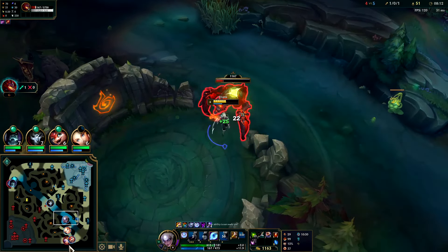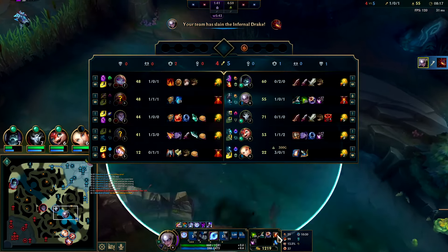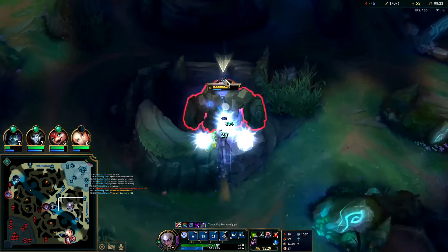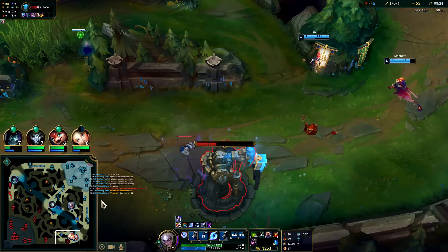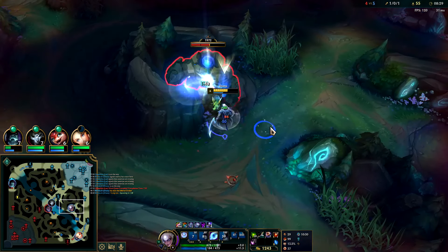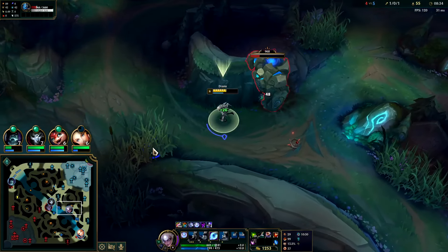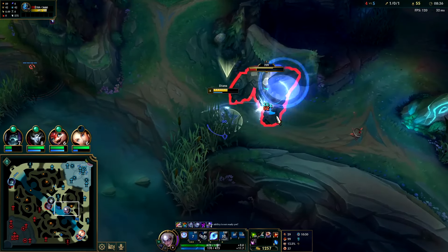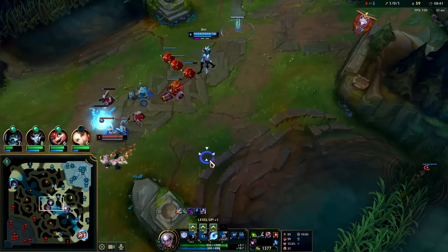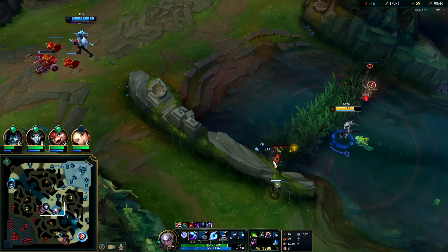Once you put your E on cooldown you're in a tough spot — such a long time you can't dash to anything, even if you hit something with Q. Krugs are back up very soon. I can't go bot right now. Maybe I can do something mid. We can kite it out a bit, play around our abilities, try to keep our health up as much as we can.